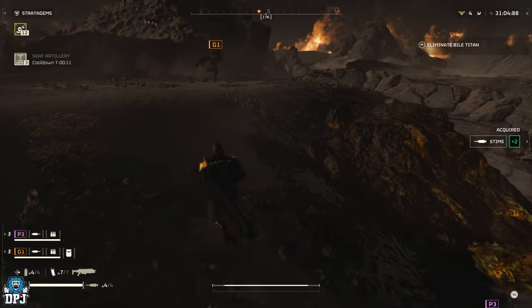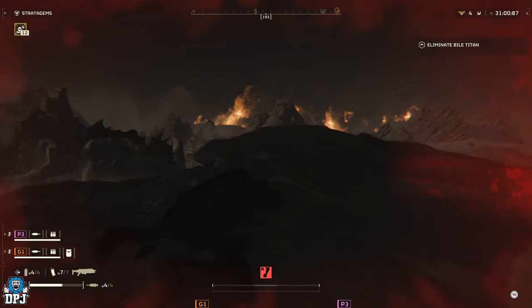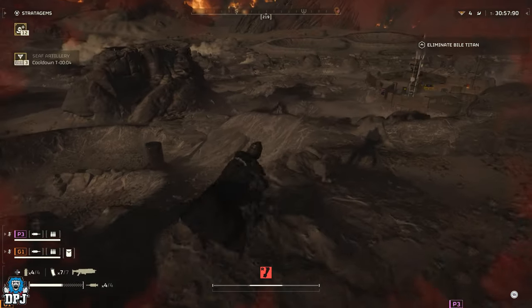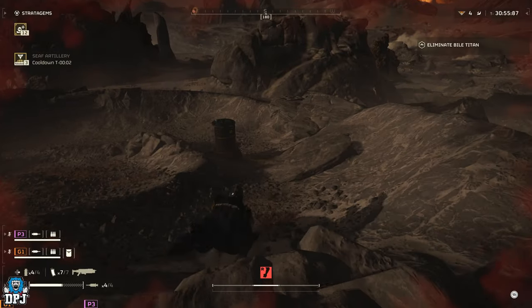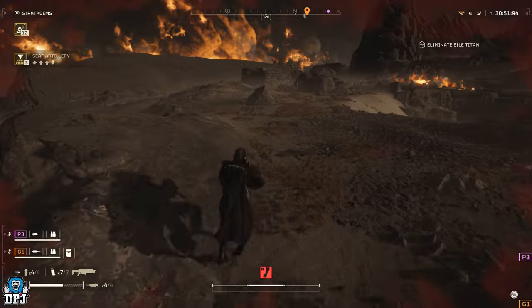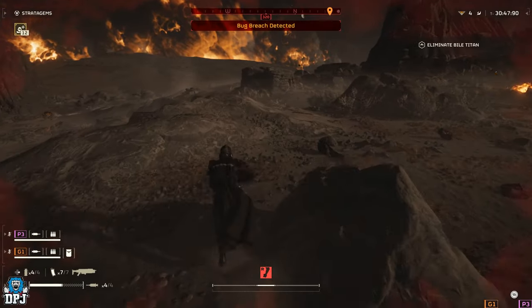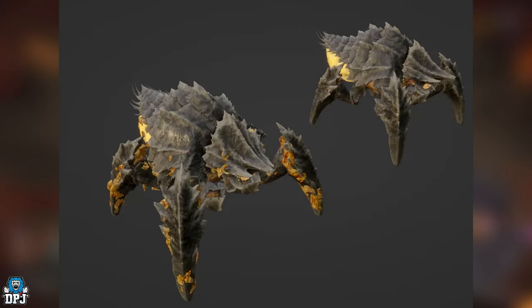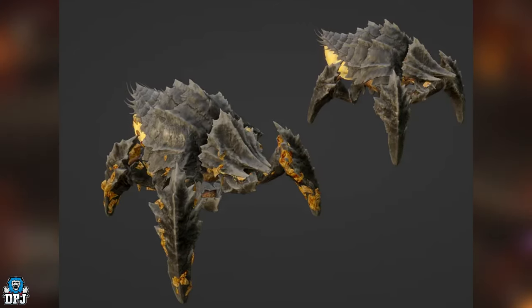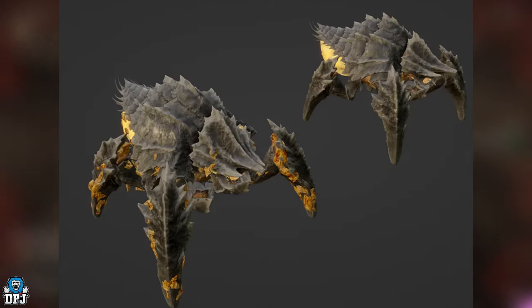Yesterday I spoke about data mined files on the enemy called an Acid Charger — sounds absolutely horrifying. But today we actually have in-game rendered images of what these will look like, thanks to Thor and Alor over on Reddit. You're seeing these on screen now. These are the Terminid Charger Acids — that's the name, that's the label they have.